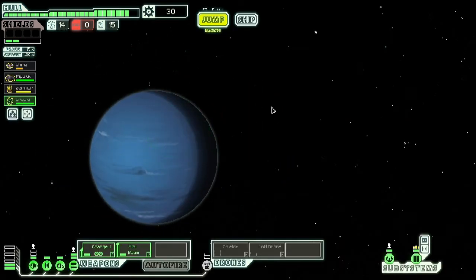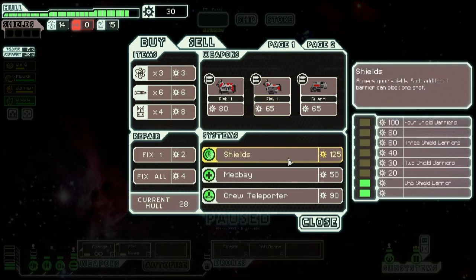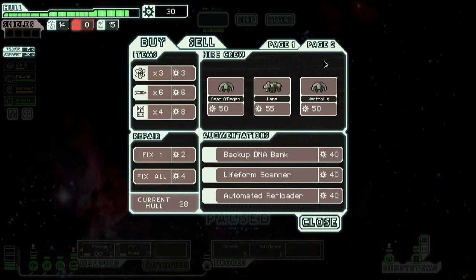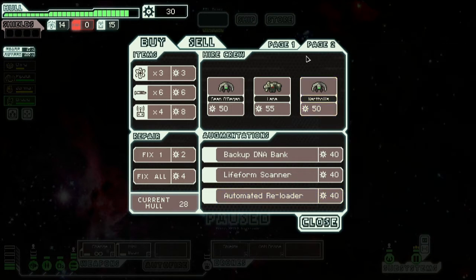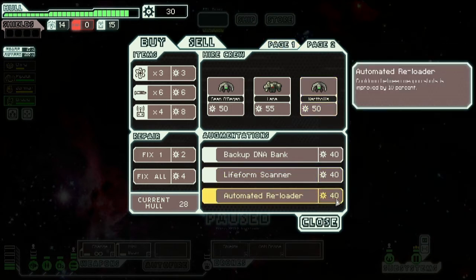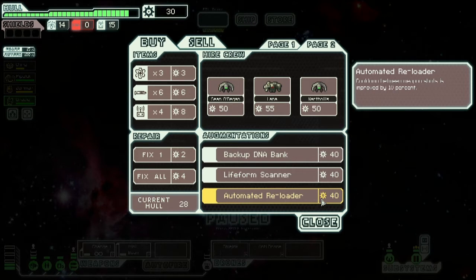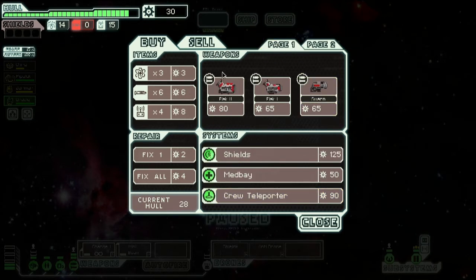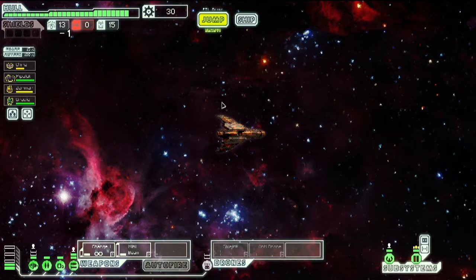Let's see what they have at the store. I want shields — they're really expensive to both buy and to power up, but they're really, really important. There are also augmentations which boost the ability of my ship; for example, this one will make my weapons shoot faster. That's good, but right now I have 30 scrap and the augment costs 40 scrap, so I can't buy anything. I kind of wasted one jump getting to the store, but I just had to check to see if it had anything.